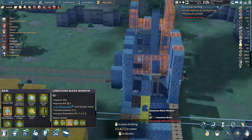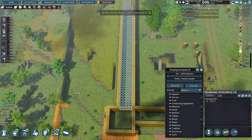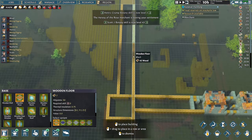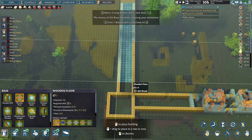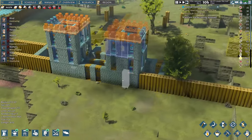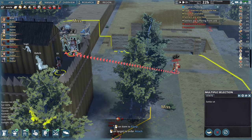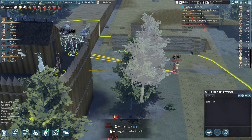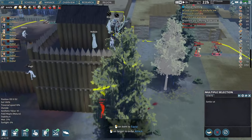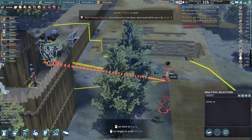Right now I'm just building this massive dumping stockpile to store all the limestone and clay for the base. Once we get the moat up it'll be a little harder to get outside so I'm mass-storing materials. I'm getting raided here and there but the early game defenses are holding up well, using my superior archers to suppress all their archer units. It's a pretty good setup.